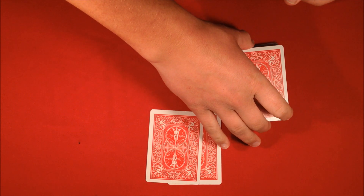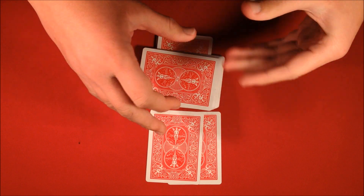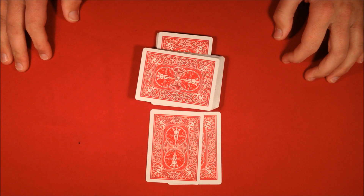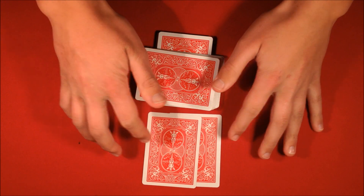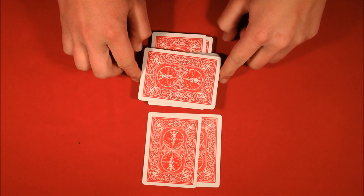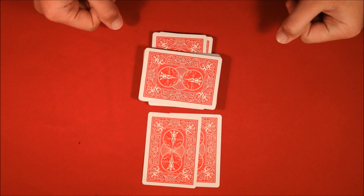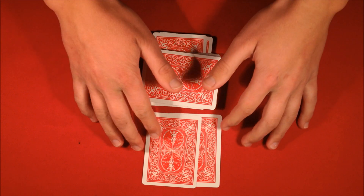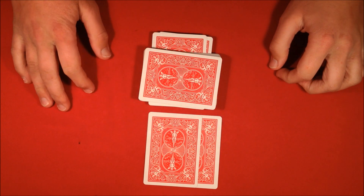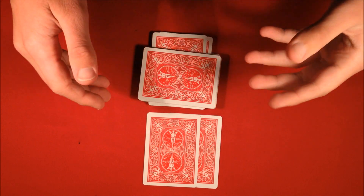Now what I'm going to have you do is just cut the deck anywhere you like. Perfect. Let's do a quick recap: at the beginning of the trick we shuffled up the pack and I had you pick two random cards from the middle, then I shuffled it up again, and then I had you cut the cards anywhere you liked. Just keep that in mind.